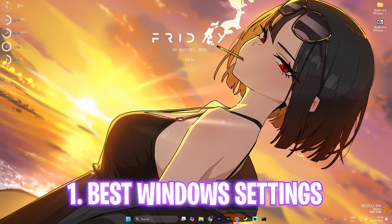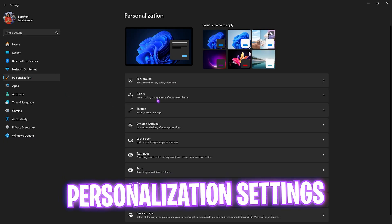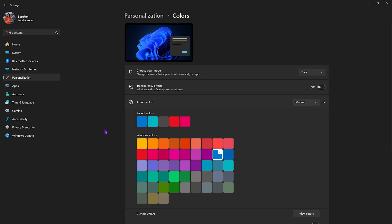Step number one is the best Windows settings. Head over to Settings on your PC, click on Personalization, head down to Colors, and scroll down to find Transparency Effects. Turn this off — it makes your windows appear less translucent and saves a bit of performance. When it's off, it goes opaque, which is better.